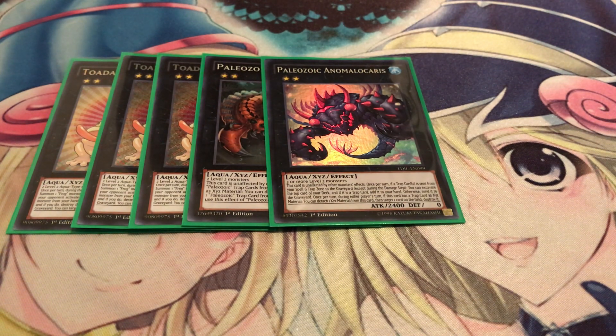The second Paleozoic Xyz — we'll just call it the bluish-purple Paleo — is also unaffected by monster effects. Once per turn, if a trap is sent from your spell or trap card zone to the grave except during the damage step, you can excavate the top card of your deck. If it's a trap, you can add it to your hand; otherwise, send it to the grave. But since the entire deck is basically traps, you should be just fine. And once during either player's turn, if it has a trap as Xyz material, you can detach one material and target one card on the field and destroy it — great for free spot removal.